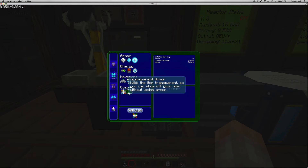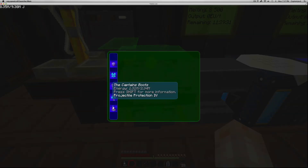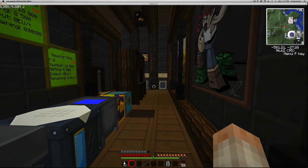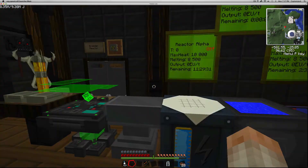Transparent armor is a very cool feature because it allows you to hide your armor and show off your skin or your custom skin. You still get all the perks and benefits of the armor — it just doesn't look like you're wearing any. It's great if you want to fool somebody or just show off your skin. Right now I have both the custom color module and transparent armor installed.